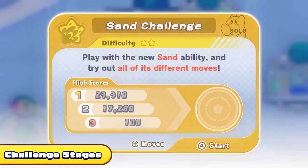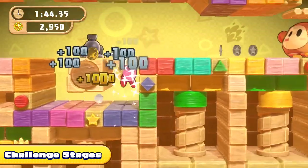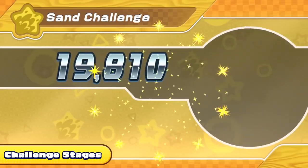Recover energy spheres in the main adventure to unlock challenge stages. Head to the Lor Starcutter to take on these special challenges — use the provided Copy Ability and aim for a high score.